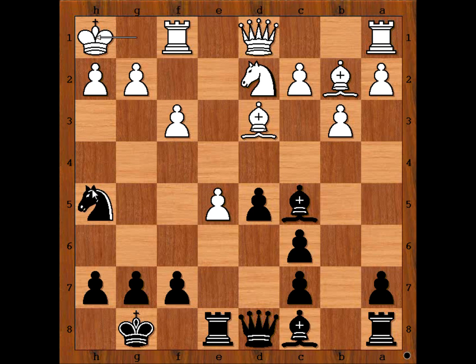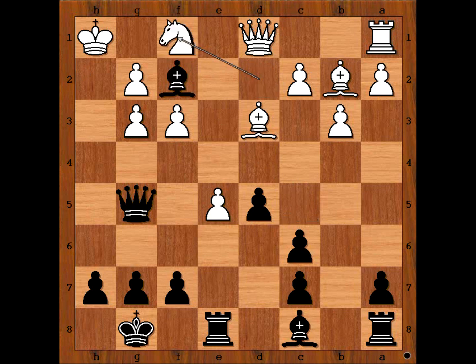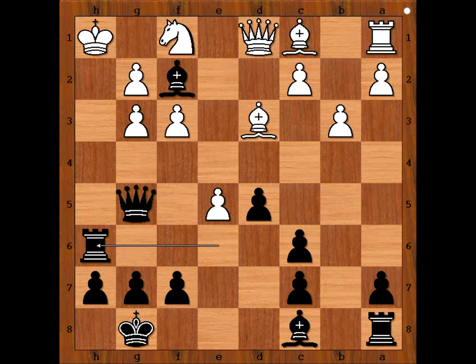So the first move is knight to g3 check — the only move. Queen to g5, threatening checkmate. Rook to f2, making room for the knight to come to f1 and then to h2. Bishop takes rook. Knight to f1. Rook to e6. Bishop to c1 attacking the queen. Rook to h6 check. Knight to h2.